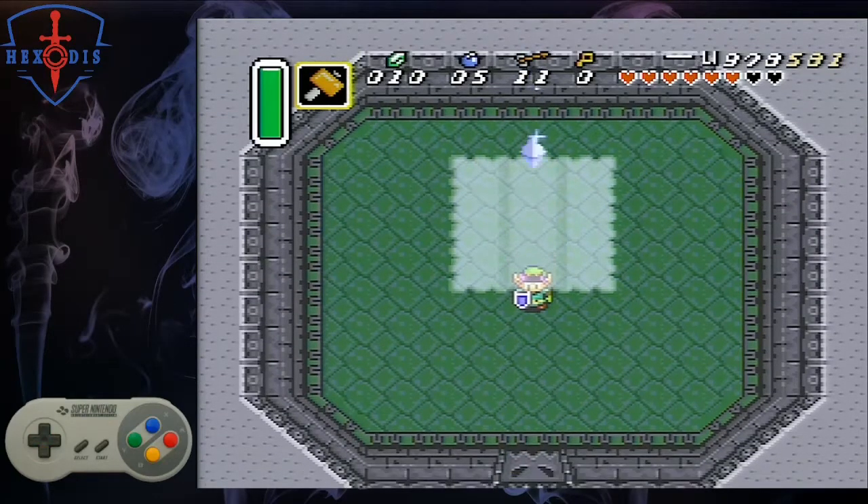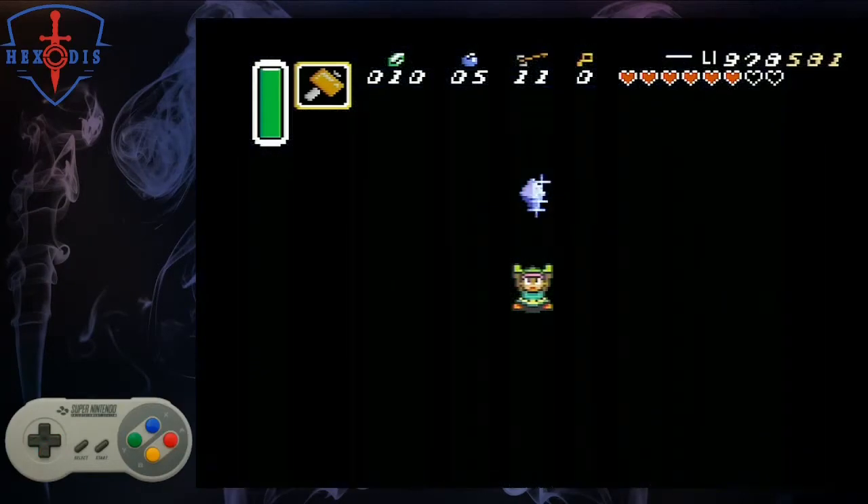Once Blind finishes exploding, grab the full heart, and as before, give Link a little mustache with the shadow of the crystal for the quick pickup. Get ready for some more button mashing to get through the text here, and don't forget to split at the sound of your victory sword swing.